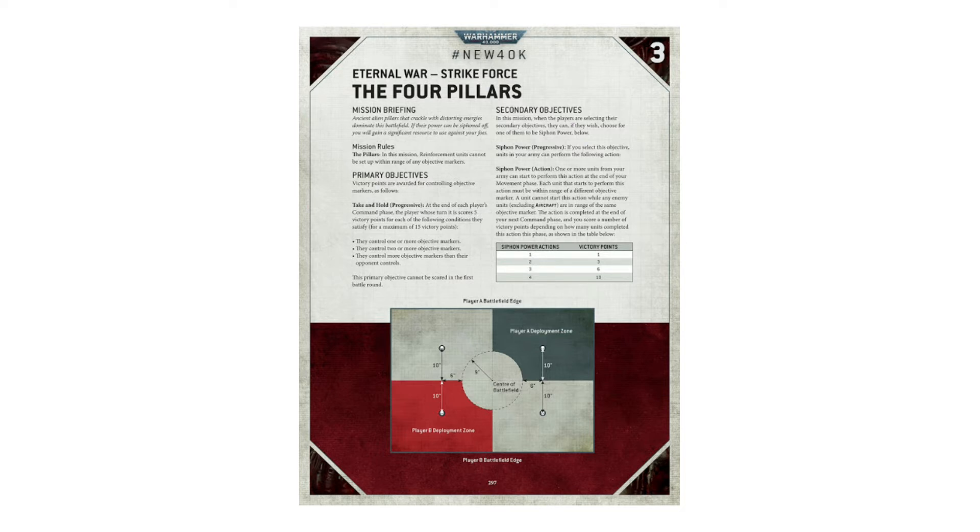If you take a look at the Eternal War missions, you will see that not a single mission has less than four objectives. In fact, half of them actually have six. If you look at how you score in each of these missions, they all hold very similar rules. You have to hold one or more objectives to score five points. You score an additional five points if you hold two or more objectives, which I think most people will be able to do in a game. And if you control more objective markers than your opponent, you score an additional five points giving you a full 15. That is progressive and you score at the end of your command phase, which means you will be getting 15 points a turn if you manage to land on the objective ready for next turn.